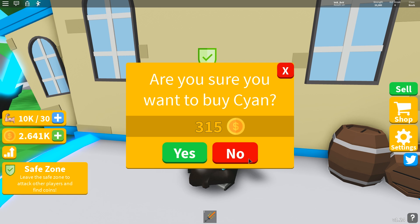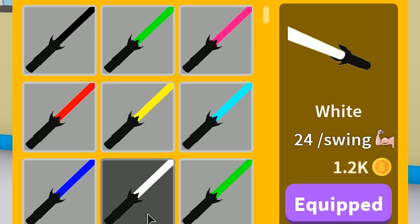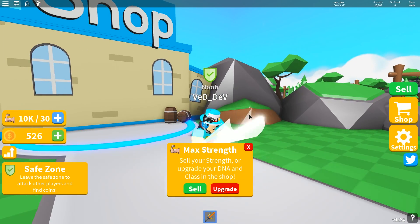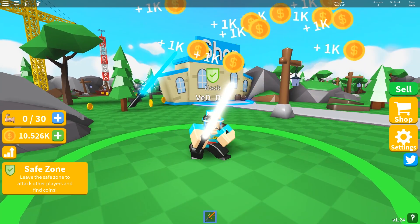I'm pretty rich so I can buy a lot of swords. Let's go here and buy this 600 one — we have 600 now. Let's go over here; this is probably the last sword I'm going to buy for now.